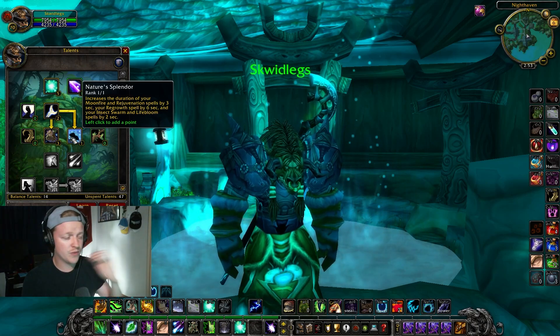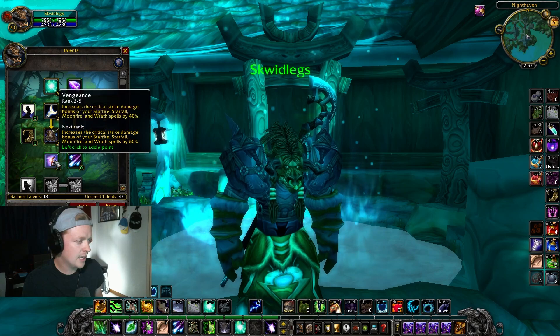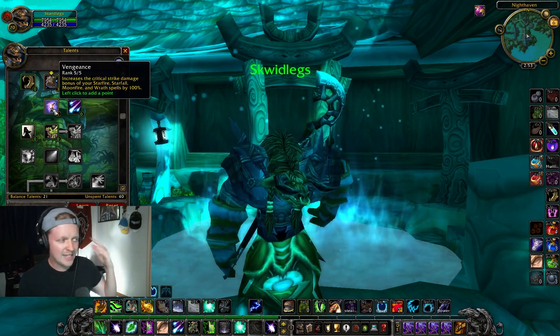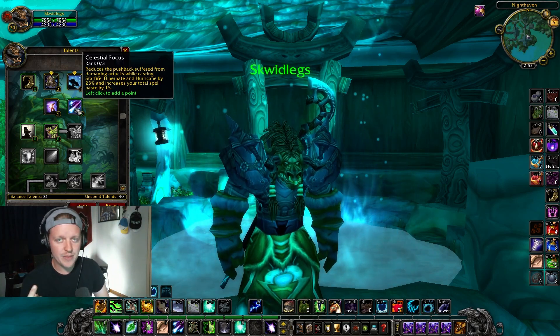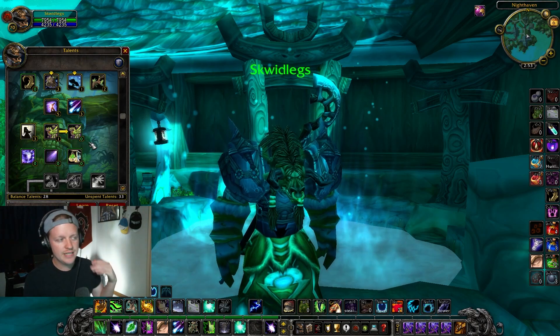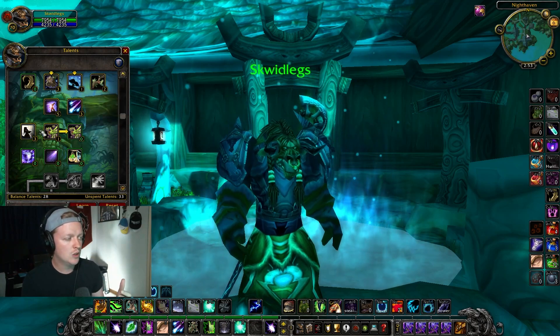I don't think there's enough talent points for Resto to grab both of these. Another must-have talent is Nature's Reach. Next up, Vengeance — we want to crit big. The big Starfire and big Wrath — gotta hit hard. Also grab Celestial Focus for increased haste and reduced pushback on Starfire. For PvP, I don't think Improved Insect Swarm is that good — it's a skippable row.